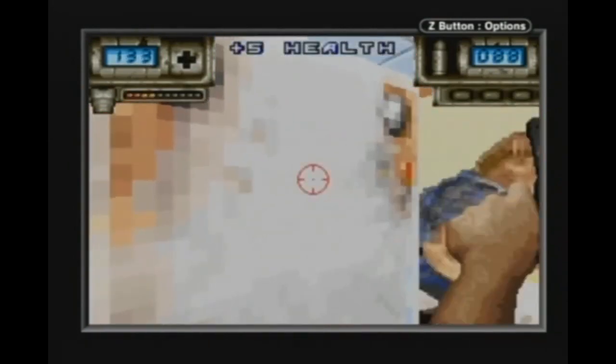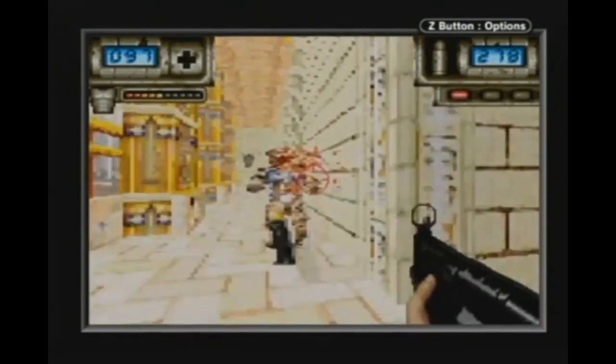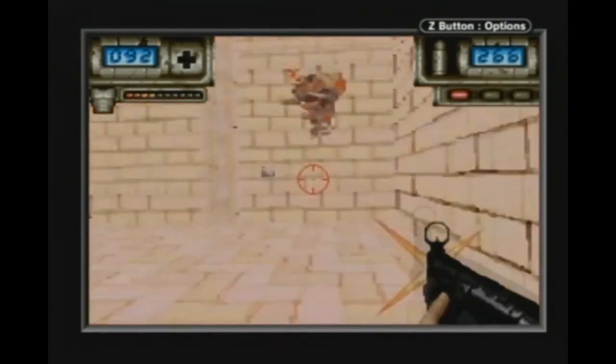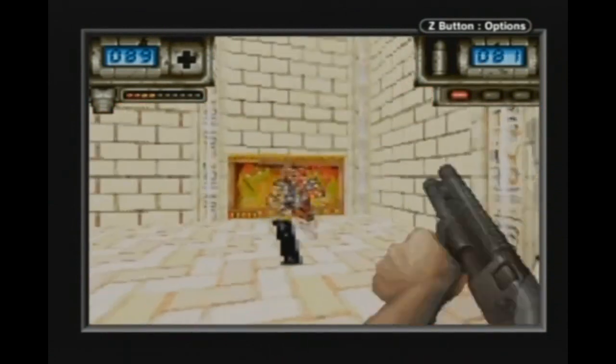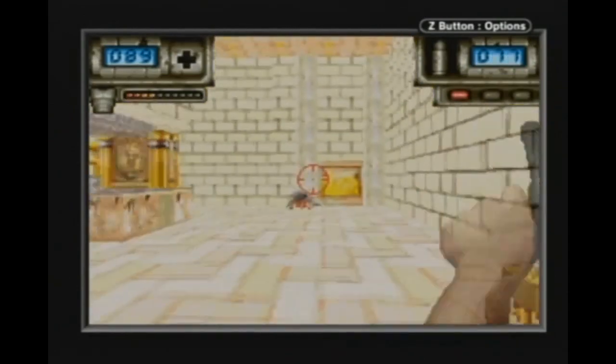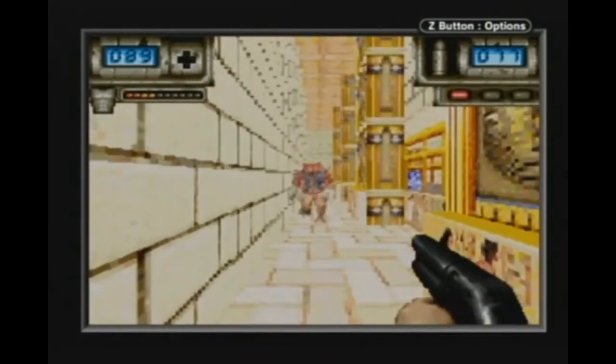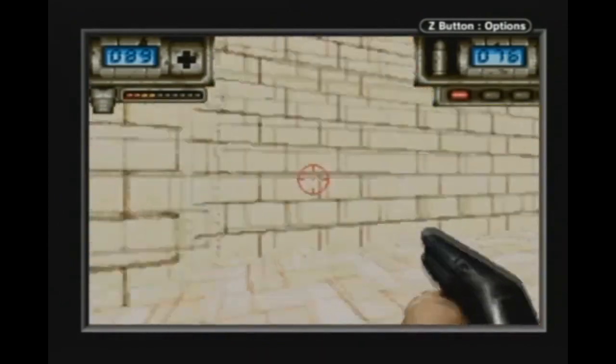Now that we've covered the story, graphics, audio, and technicalities of the game, we can move into talking about the gameplay. The creamy filling of any Duke Nukem donut is the gameplay, which as it should be is the ultimate driving factor of these titles. While they put thought into some areas that a lot of titles seem to forget, some very important aspects didn't seem to get as much attention as they probably should have.